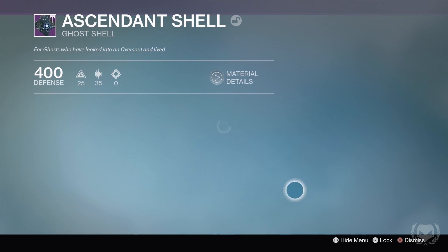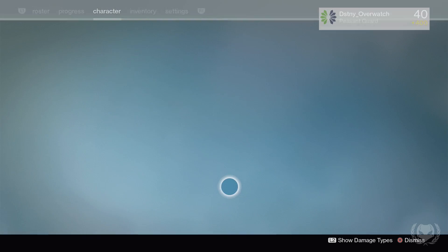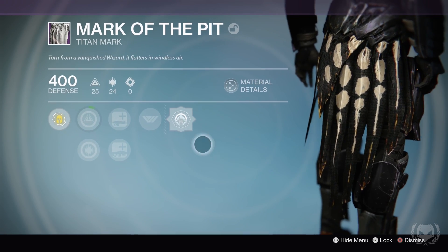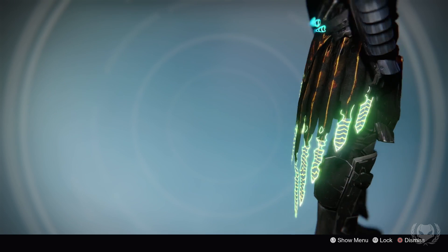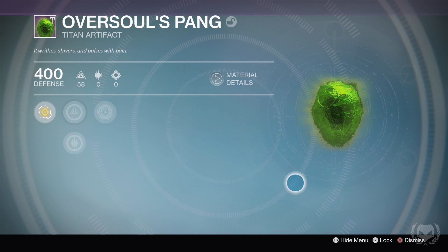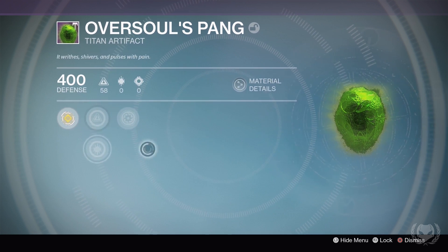As for the rest of my gear, let's take a closer look. The Ascendant Ghost Shell looks okay, it's not great. Then for my Titan I have the Mark of the Pit class item, which actually dropped from the Abyss section — it looks kind of cool with the ornament, really cool how it glows. Also from the Abyss section I got the artifact Oversoul's Pang. Unfortunately it doesn't have any special effects, so it's kind of useless.